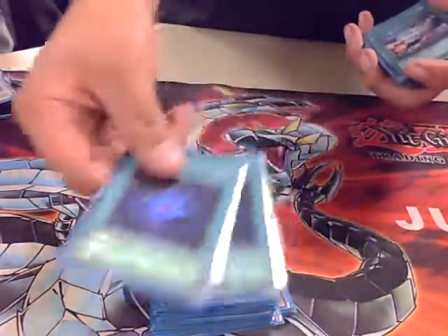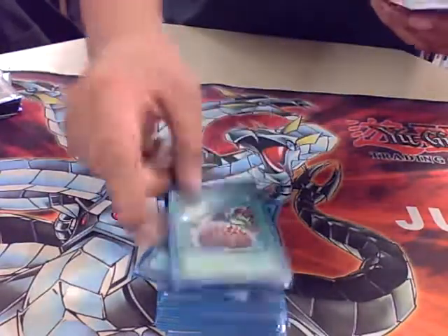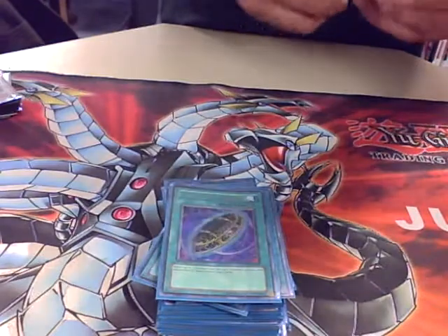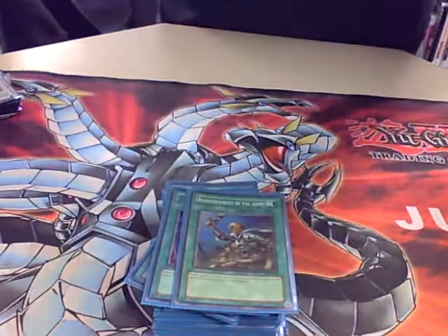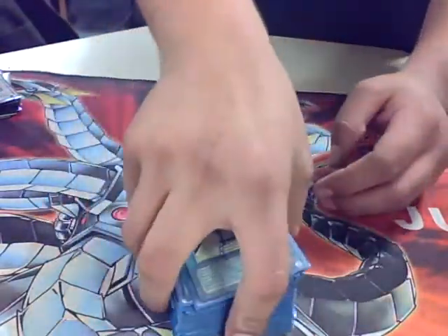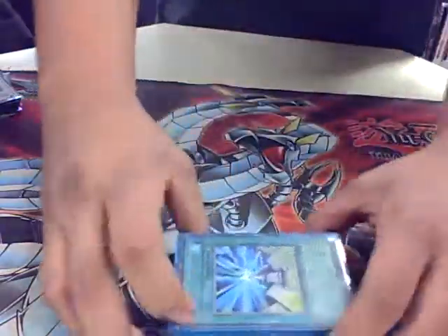Then you've got the Allures and D Draws — only two, still waiting on one more. Brain Control — staple. MST — staple. Burial — brings back Mizukis or anything you removed. Rota. Staple Heavy, Staple Lightning, and Future Fusion — the most powerful card here. You can go Future Fusion for Malicious, and basically that's his deck.